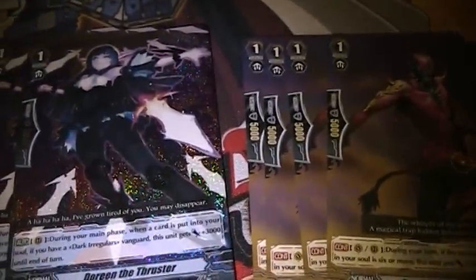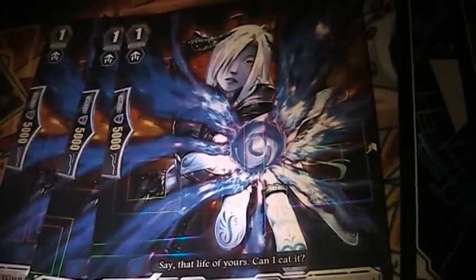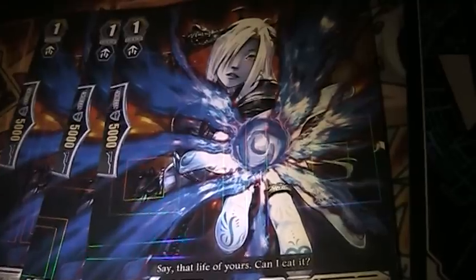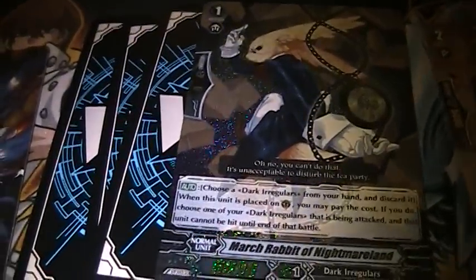Instead of the Beast, I wanted to play the Succubus because she's pretty good. This is a 7K and she can Soul Charge which would make her a 9K — it's just another one that would trigger her. And the 4 March Hare is pretty obvious: it's a perfect guard.